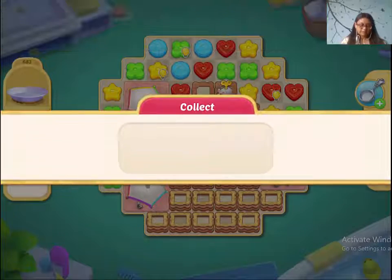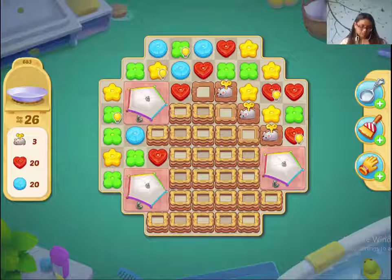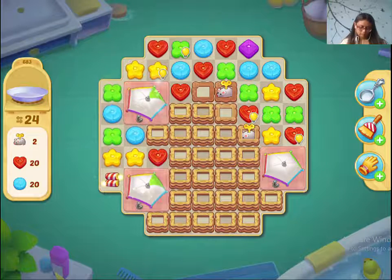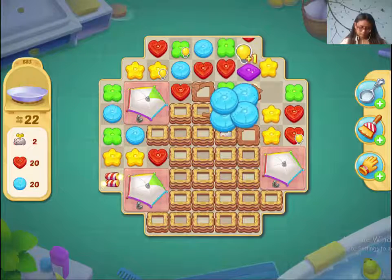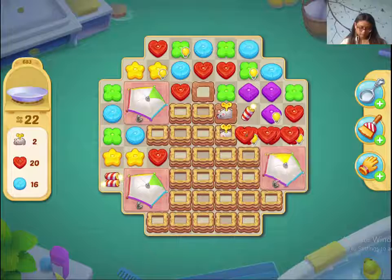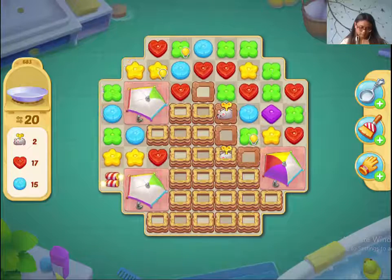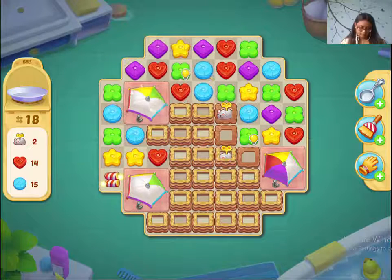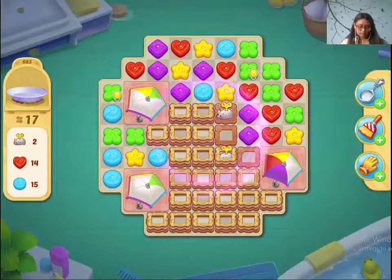Hi guys, let's play level 683 of Matchington Mansion. You need to master Nuzana — that is the only trick here.